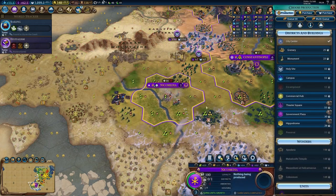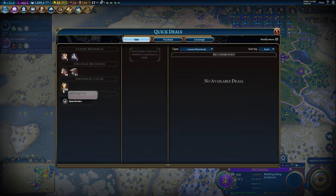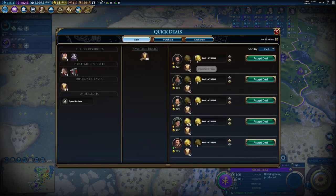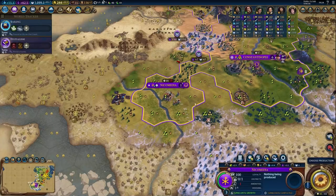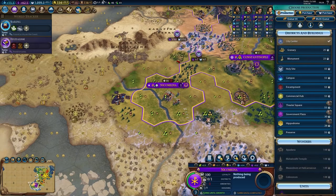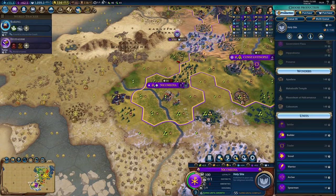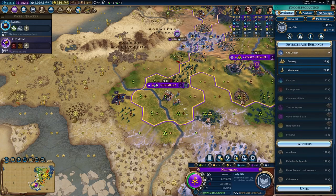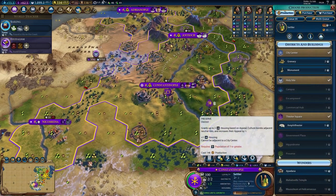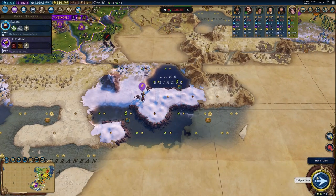The city will grow to about 10 anyway from adjacent districts and farms. Now it's time to sell some diplomatic favors to get gold to purchase that tile for the holy site. This city might seem like it sucks, but it has access to iron and food from livestock to help it grow. It'll be my number two production city with an industrial zone — that holy site that would take 55 turns will be chopped out in two.